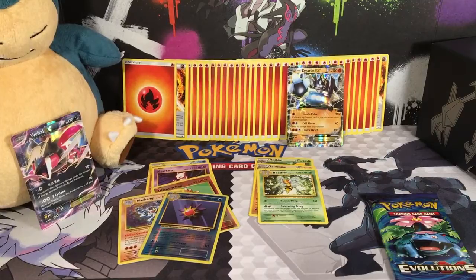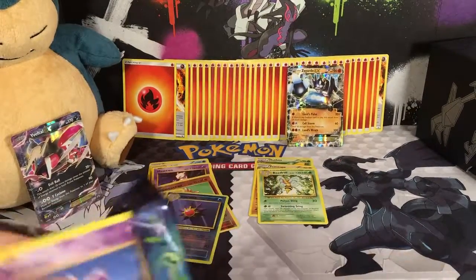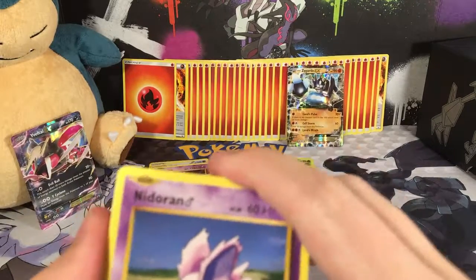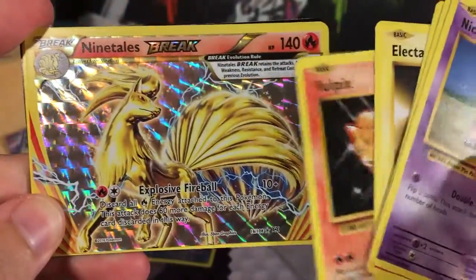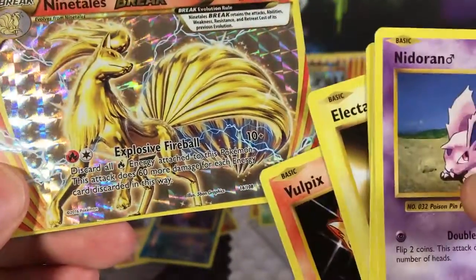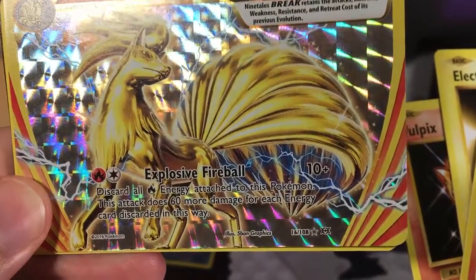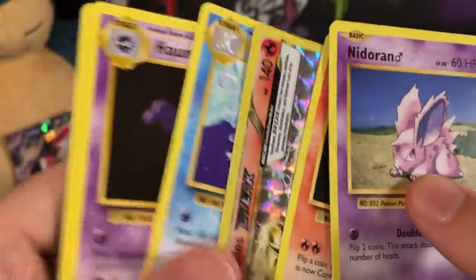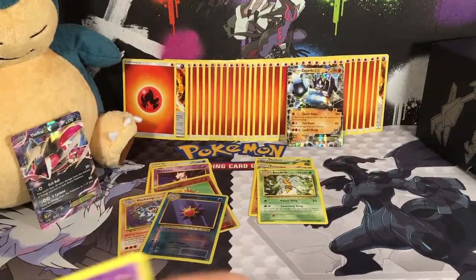Let's see what this last pack holds for Zygarde — maybe an Ultra Rare to keep the Ultra Rare train going, which is what it'll need to win. We have a Nidoran Male, a Ponyta, a Drowzee, an Electabuzz, a Vulpix, and a Ninetales BREAK! I consider that an Ultra Rare because it's hard to pull and has the white star. It attacks with Explosive Fireball — discard all Fire energy attached to this Pokémon; this attack does 60 more damage for each energy discarded. The Rare is a Dewgong, plus a Haunter, Blastoise Spirit Link, and Misty's Determination.